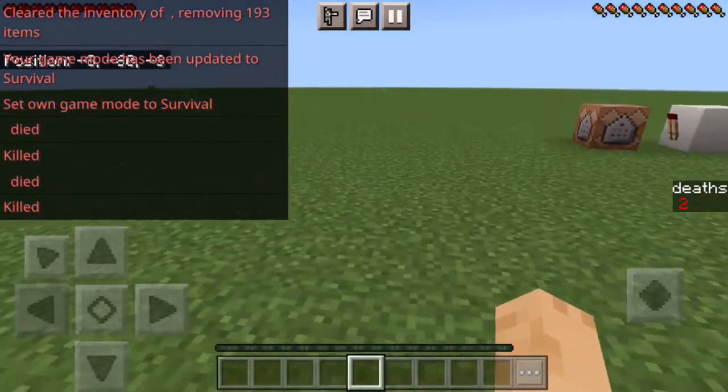There's `/scoreboard players reset @s`, which resets the score. And then `/scoreboard players set @s a 0` lets you set a player's score to a specific value instead of resetting it — so now it says zero. It keeps adding another duplicate entry though, which seems like a Pocket Edition glitch.